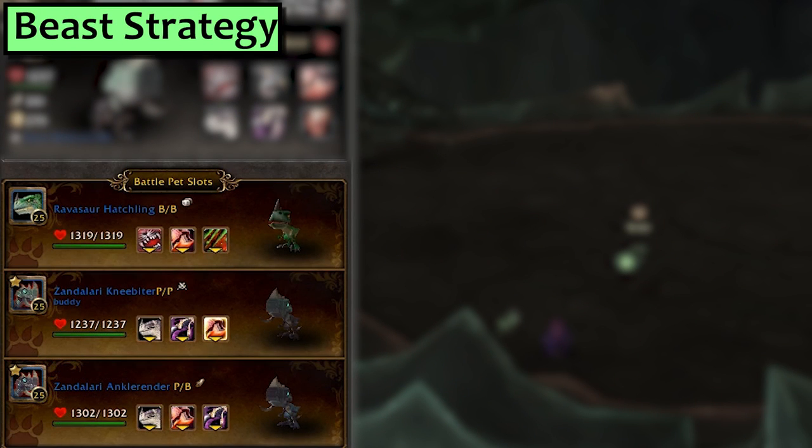Next, we've got Beasts. First you want any Raptor pet set up with Exposed Wounds. In second, bring your Zandalari Ankle Render or Knee Biter with Black Claw, Hunting Party, and Leap, and third bring either another Zandalari Raptor with Hunting Party or a high attack breed Beast with big Beast damage.